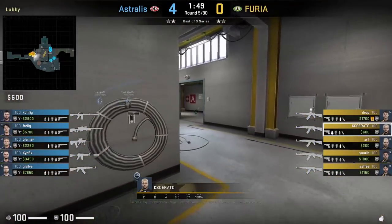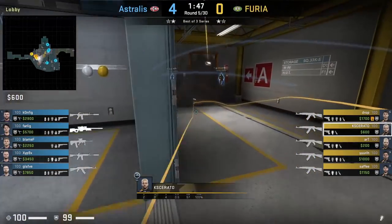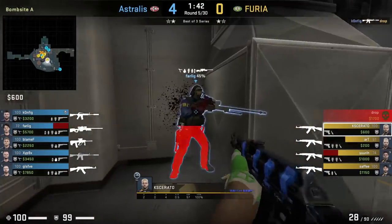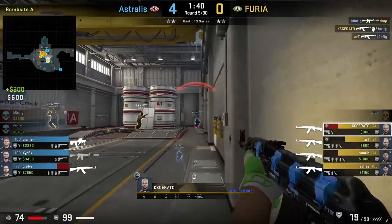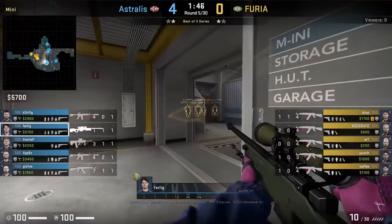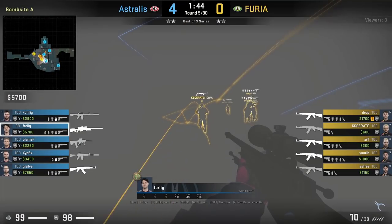Keisarata rushes outdoor by blowing it up, throwing a lurk smoke, and bouncing a flash off the ground as he rushes through the smoke, while his teammates rush hut. I haven't seen anyone do this before. Most of the time the Ts sit in the smoke and get flashed out, but Keisarata full sends it here. His flash blinds Farlick, setting himself up for the frag.